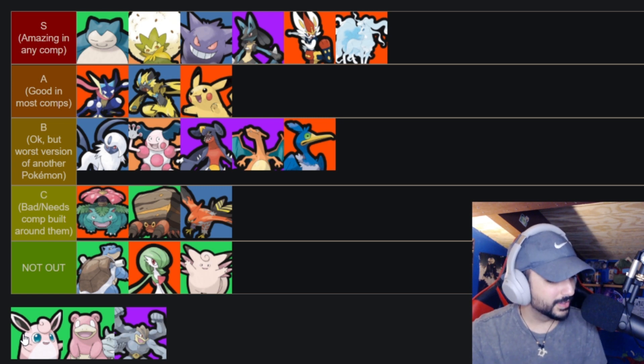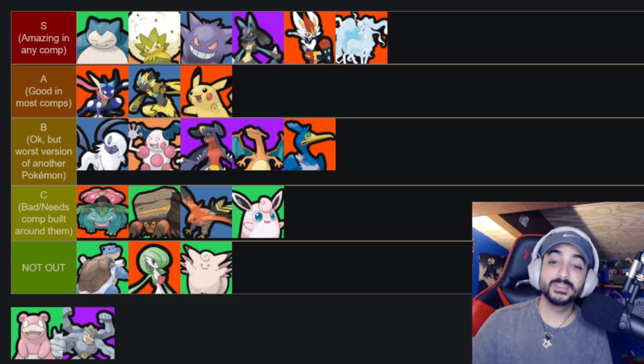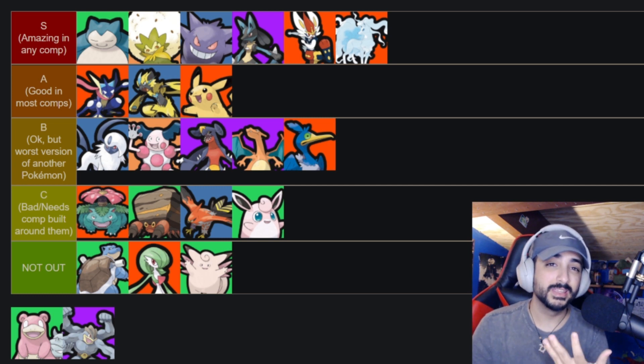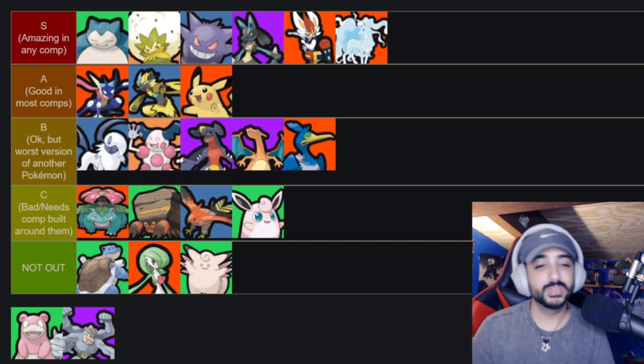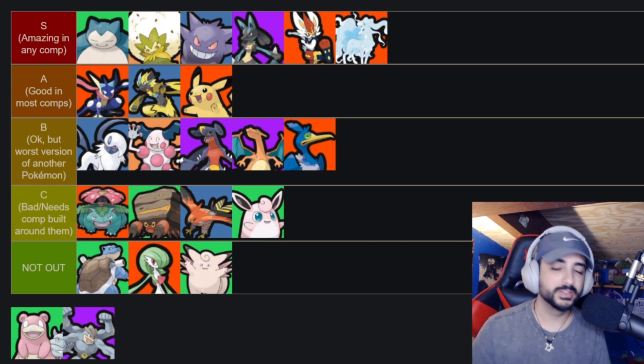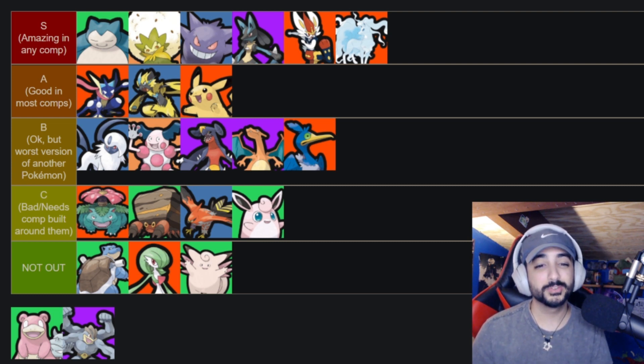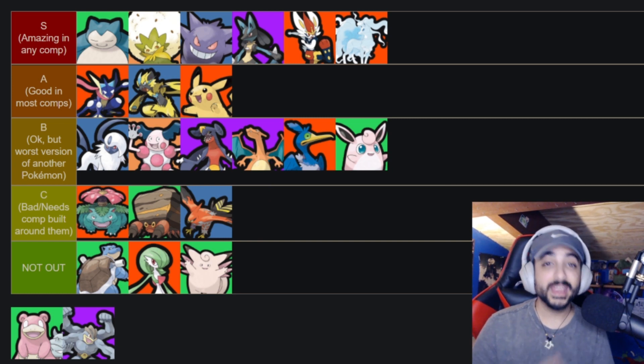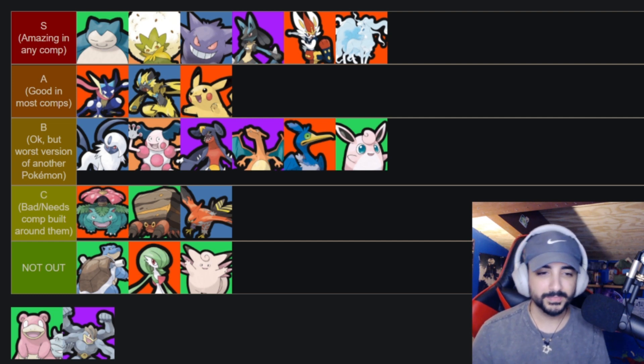Wigglytuff — I'm biased, I love this character. Some people put her in S tier and maybe they're right, but she's a B tier for me. Her early game is very strong and Pound does a lot of damage. If you take Rollout instead of Sing you'll do a lot more damage. Sing basically just makes you a weaker Snorlax that took Yawn anyway. With Rollout and Dazzling Gleam she becomes a very annoying frontline with real disruption, and her ultimate counters many other ultimates. B tier.